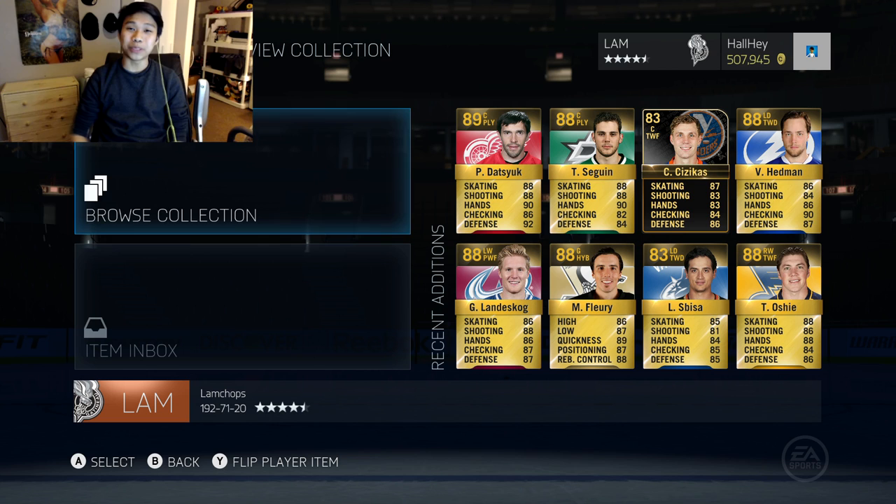That is going to be the end of the pack opening episode. We pulled Marc-Andre Fleury, Gabriel Landeskog, Victor Hedman, Zetterberg, Tyler Seguin, and Pavelski. I think we made a little bit of money from these packs — anytime you break even, that is always very good.